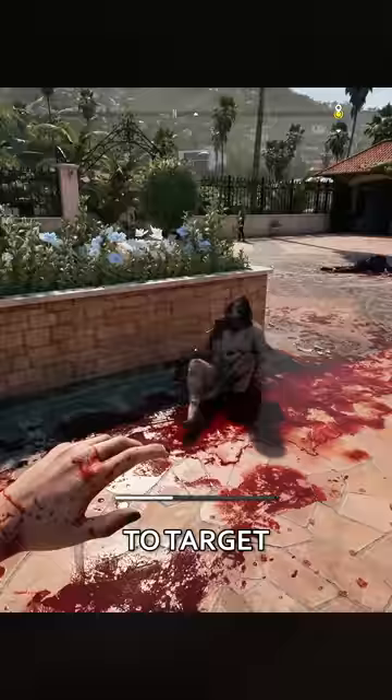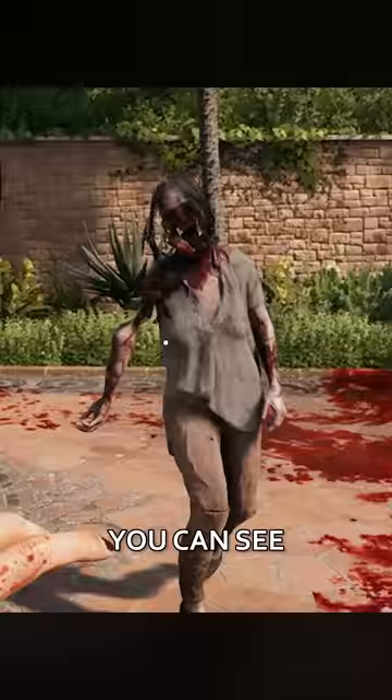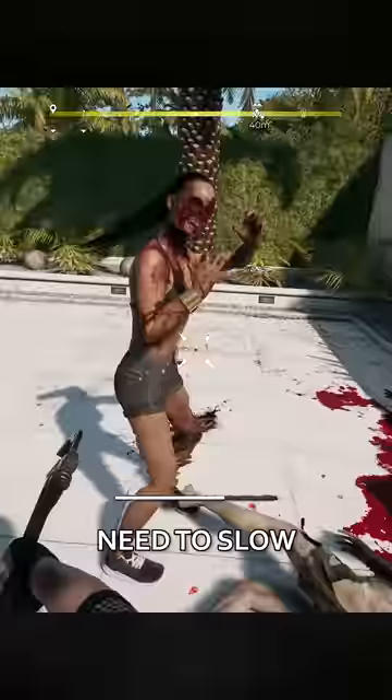Dead Island 2 is using some seriously impressive technology with some insane impact physics, which are unique to each weapon. If you choose to target a specific part of a zombie, you can see the damage dealt by each blow in real time. Need to slow down a runner that keeps dodging your attacks? Go for the legs and their dodging days are over.